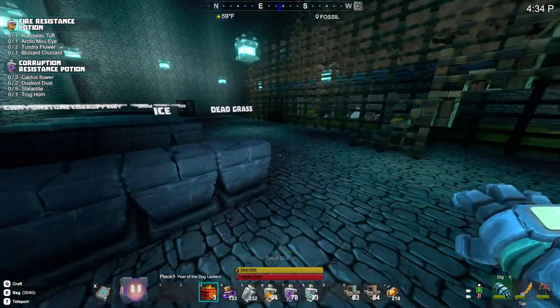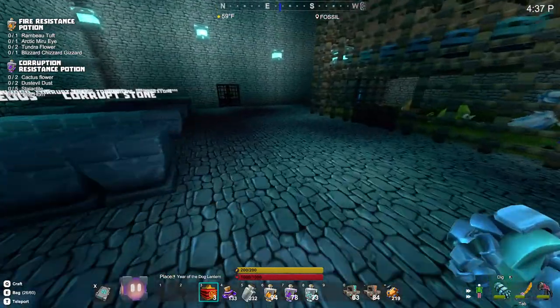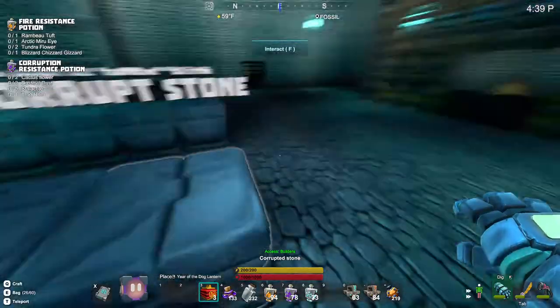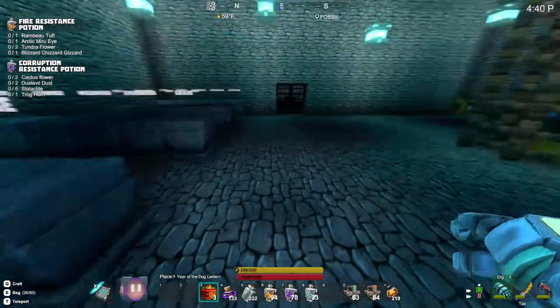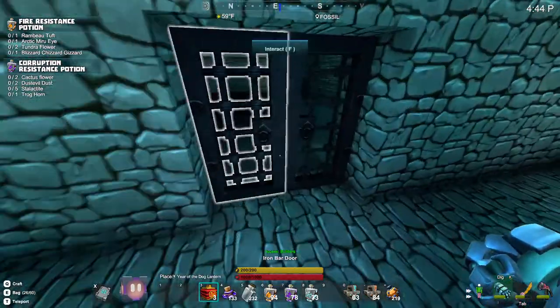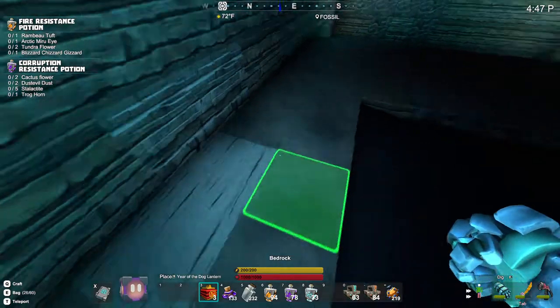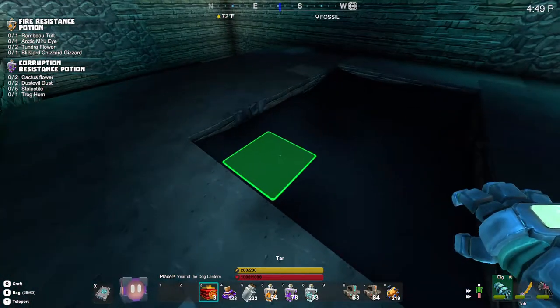Got tired of having to go up and highlight each box to find out what was in it. And just in case I need diamond, tar, or coal — here is the coal room.